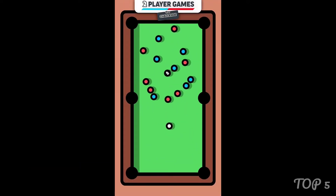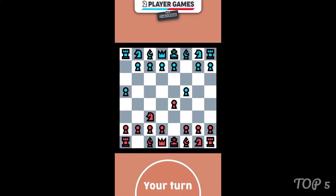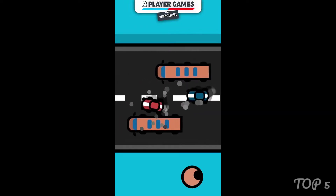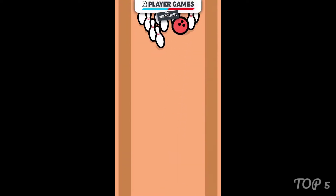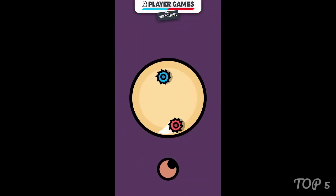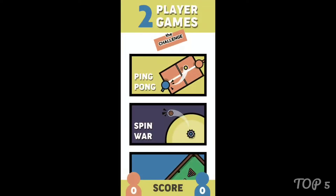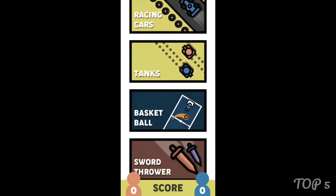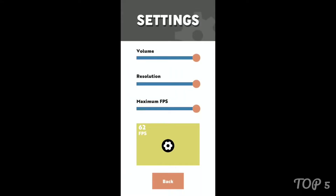Challenge your friend with this collection of two-player games and enjoy the beautiful graphics of the mini-games. Choose between one of the two-player games, and remember that you can also play alone against the AI if you have no possibility to multiplayer. The games include: ping-pong, spinner war, air hockey, snakes, pool, tic-tac-toe, penalty kicks, sumo, and much more.